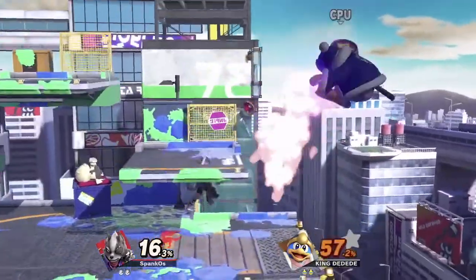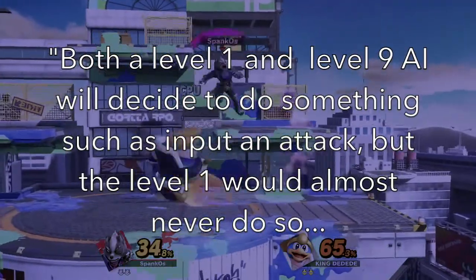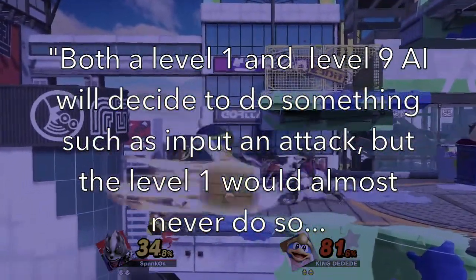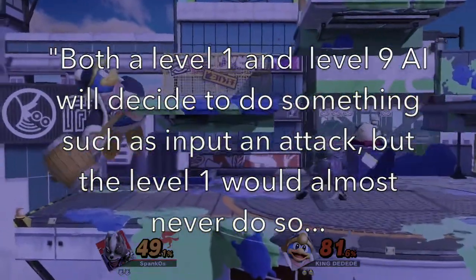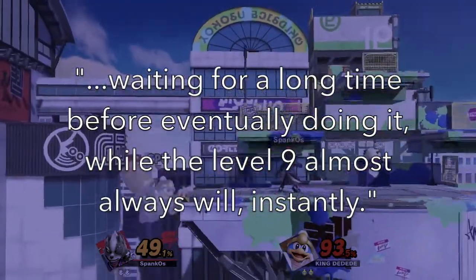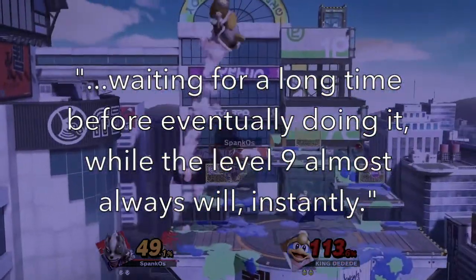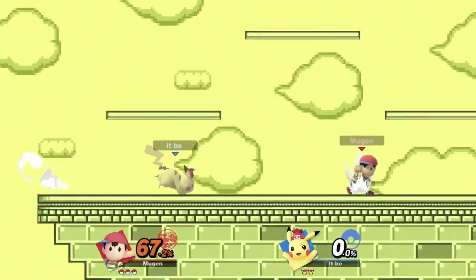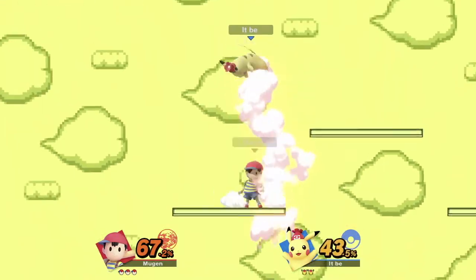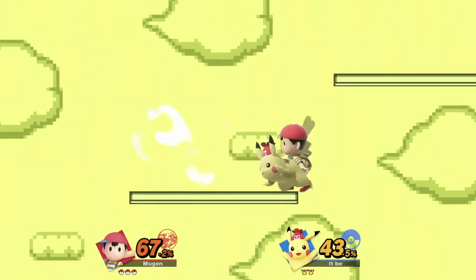Smash Wiki actually addresses this in their article on AI. Quote: both a level 1 and a level 9 AI will decide to do something such as input an attack, but the level 1 would almost never do so, waiting a long time before eventually doing it, while the level 9 almost always will instantly. In this case, using the CPU to replicate a standard matchup would be a detriment to your overall performance because you know exactly how the other player would perform.